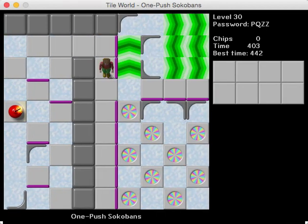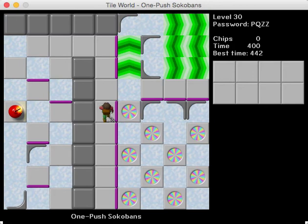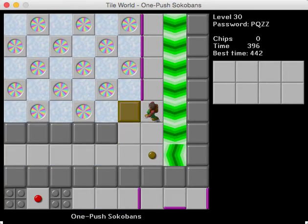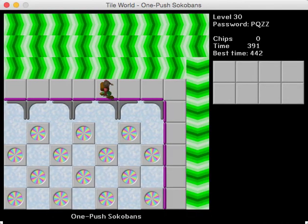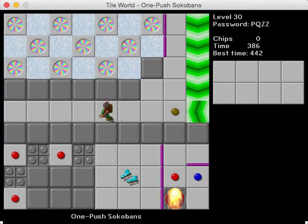Oh wait, it's this way. Alright, so here we get a nice big teleport checkerboard and a slide. You pretty much just have to determine that the block exits the checkerboard going up, and as such you just have to push it up. That's pretty much it — there's nothing else that would turn it left or right here. So we just go down here.